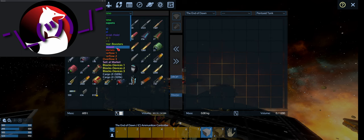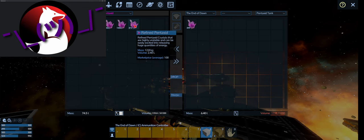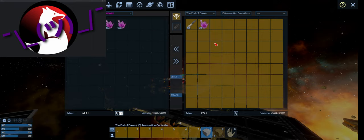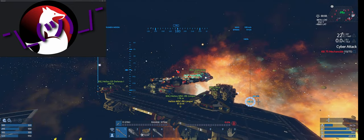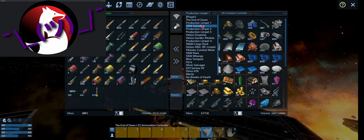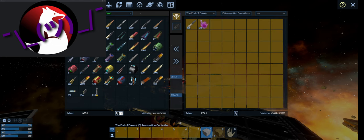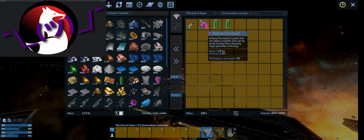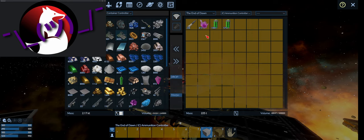Before we go, I want to pour one out for the Red Tempest, which sadly has left us. I was flying it during a community event to defend the community planet. During a fight with a heavily buffed Tvera, it went down — so rest in peace, Red Tempest. She served us well. That was fun — the one-two punch with the blue and the red. It was fun.